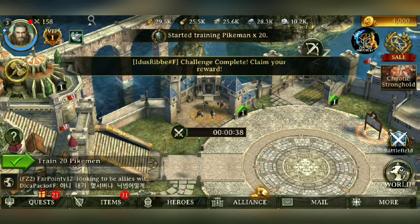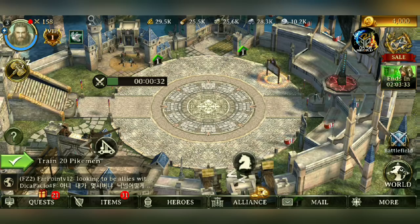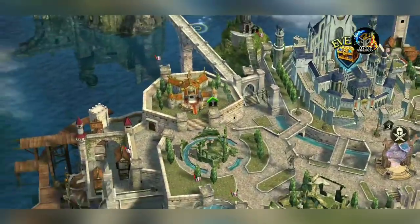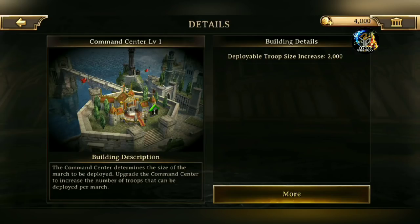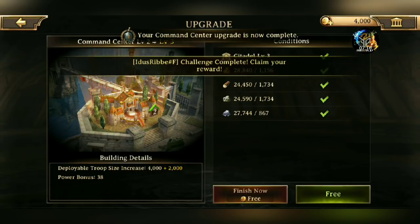Train 20 of them — that's gonna take a little bit of time, not a problem. So these are my troops. It's a command center — this is what controls how many troops I can send. Interesting. Definitely want to level that up.